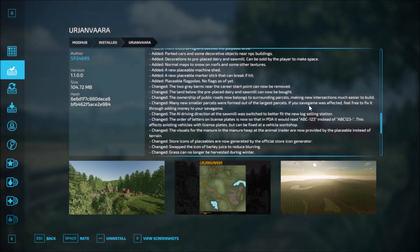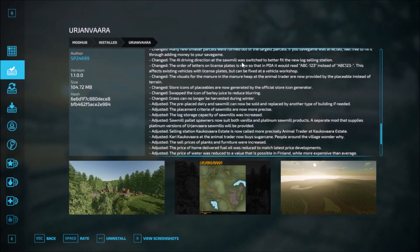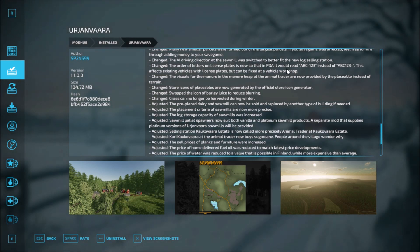If your save game was affected by the parcel changes, feel free to fix it by adding money to your save game. The AI driving direction at the sawmill was switched to better fit the new log selling station. The order of letters on license plates is now stored in the PDA that would read ABC123. This affects existing vehicles' license plates but can be fixed in the vehicle workshop.